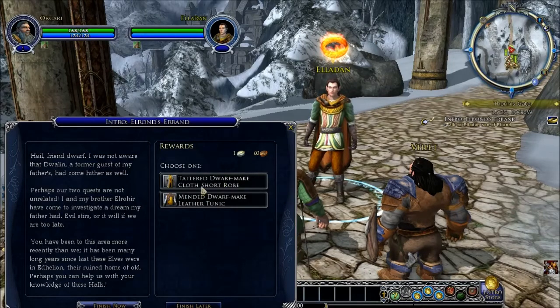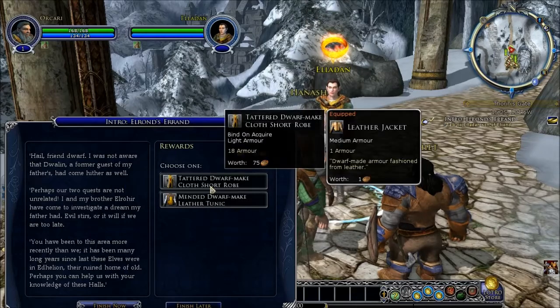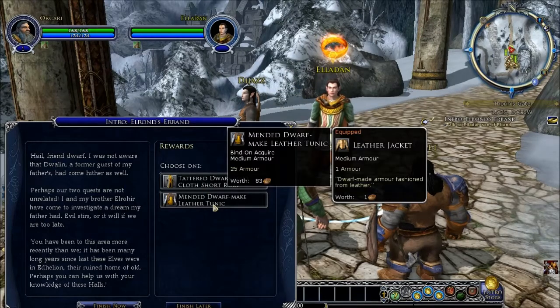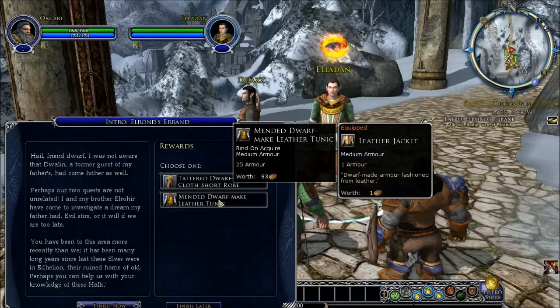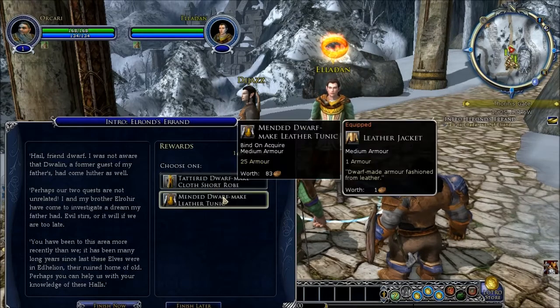When you have a quest that has two items here, basically you're only allowed to choose one — unfortunately you can't take both. 25 armor — I don't want light armor, I want — ah, that's medium armor. Let's take that one.